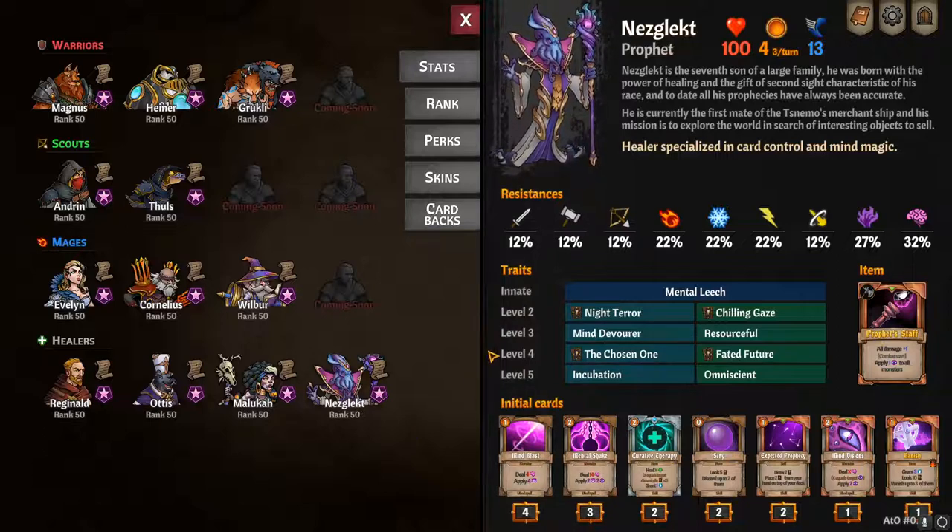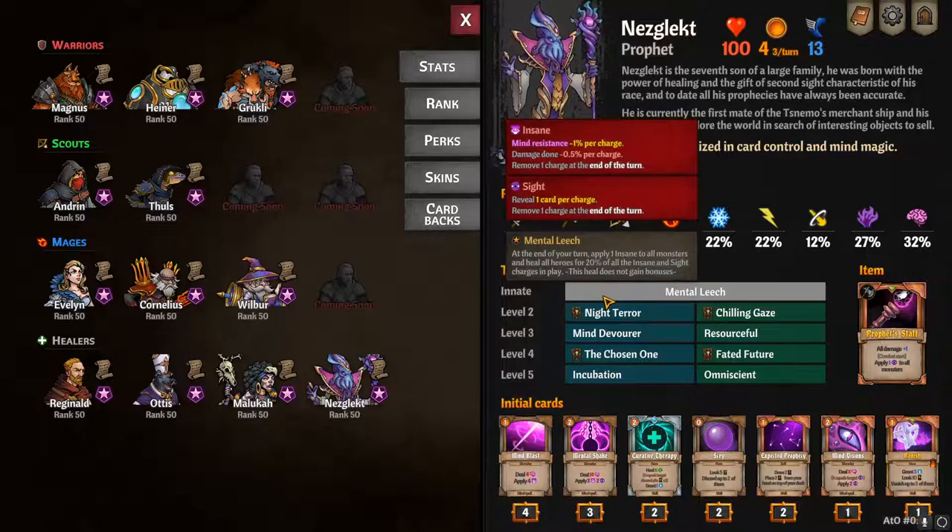Let's go over his traits. You have Mental Leech: at the end of your turn, apply one insane to all monsters and heal heroes for 20% of all insane and sight charges in play. This heal does not gain bonuses.